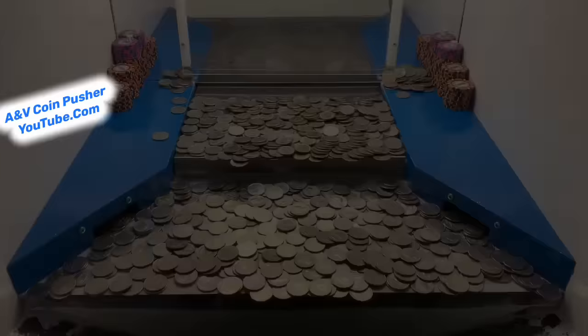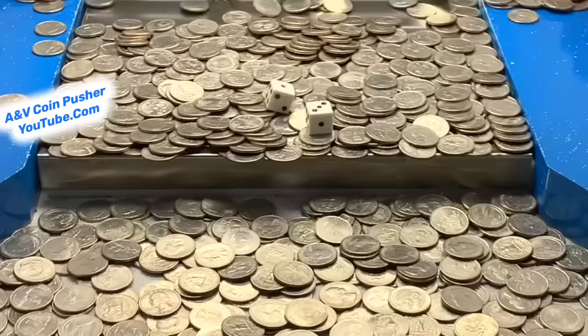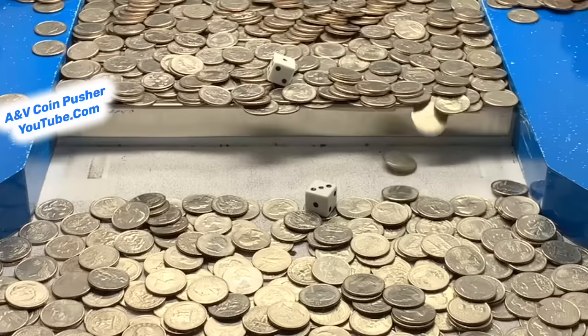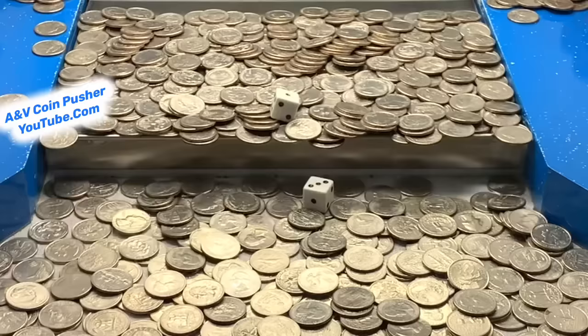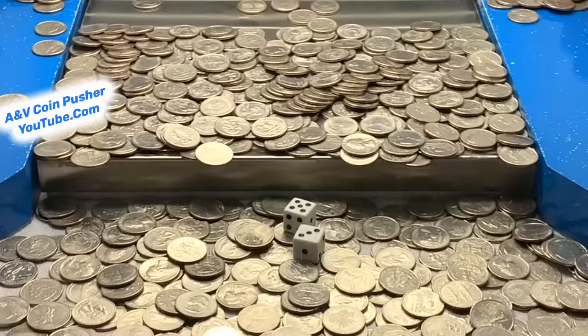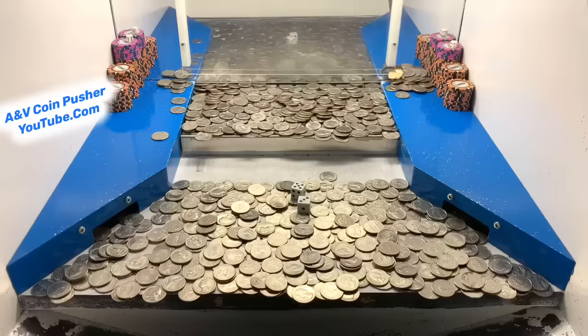I called them back here and they put two dice on the pusher. Let's push them down to the lower shelf — hopefully they land on some nice numbers. Oh nice, that first one landed on a three — not bad, not bad at all. But if it lands on a one, it's pretty much zero, so just act like it doesn't exist. The other die landed on a five — that is absolutely incredible! So that's eight times our winnings. That's phenomenal. I'm going to call it quits right there and count everything up.